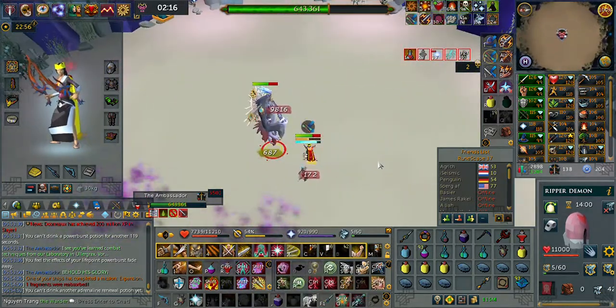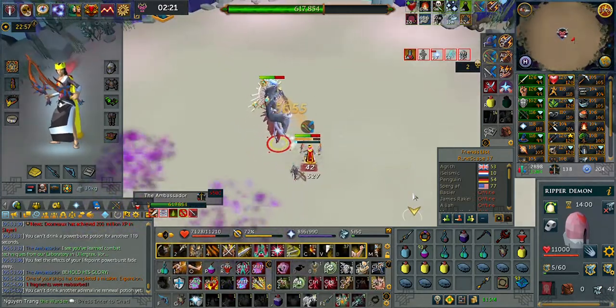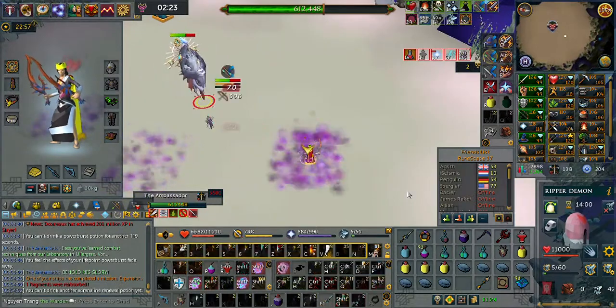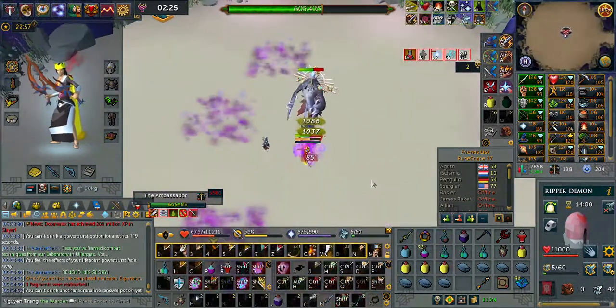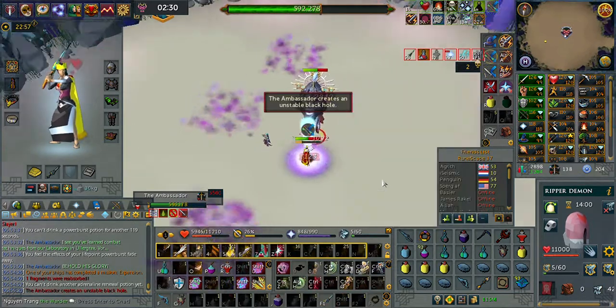This is only a beginner guide — I only used a spender to start. Just time the spender hit properly with Resonance after the ranged hit. Play the bladed dive out for the smoke, then Barge back. Melee pray again because this is the next attack he will use, then ZGS spec as the black hole spawns.